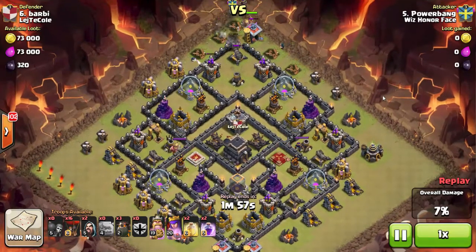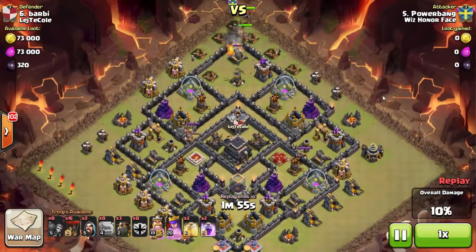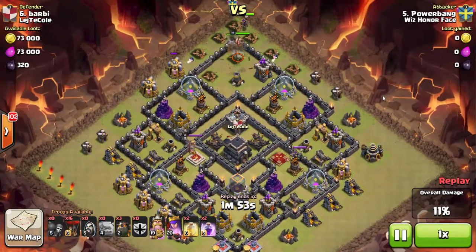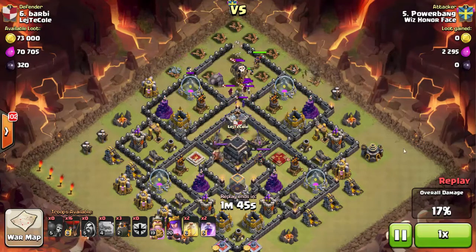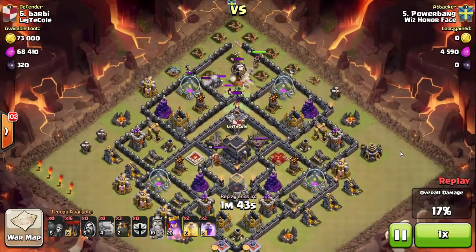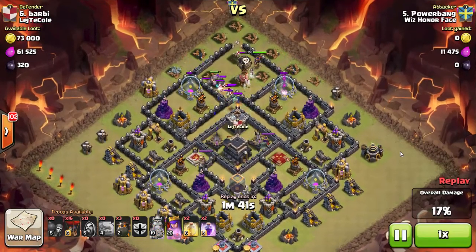I'll lure the clan castle — hoping the golems tank and take out the clan castle troops. The ultimate goal is to kill the CC and get both of those air defenses down at the top of the base. Both balloons go down, takes out the king pretty quickly. I didn't realize he'd lost a little health there, but it didn't really matter — the Archer Queen is the one I'm really trying to protect.